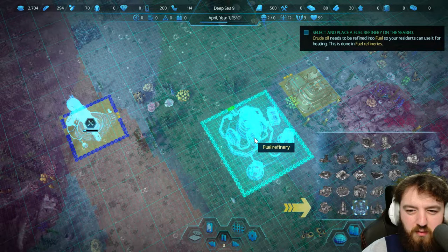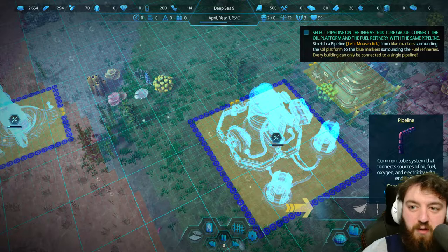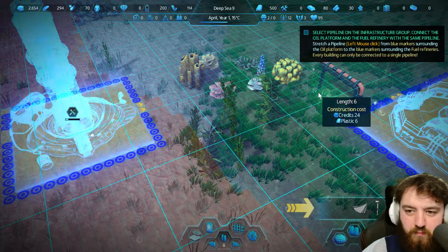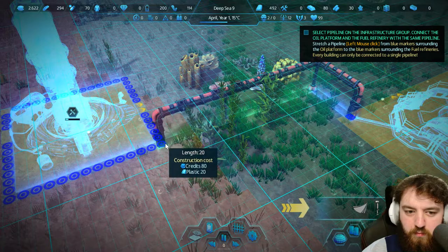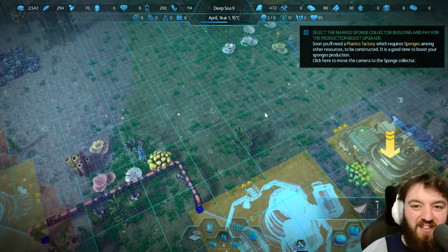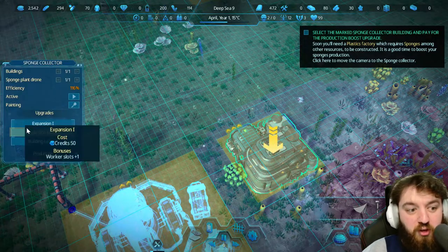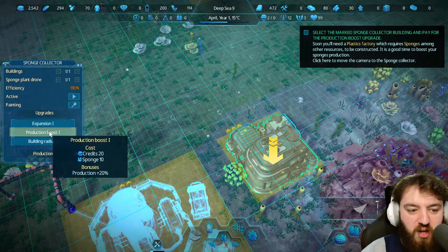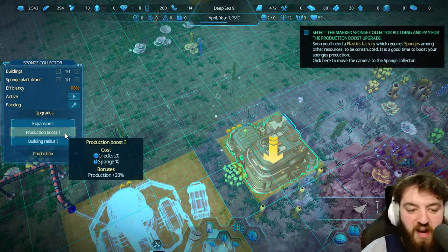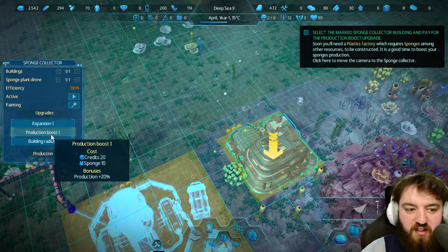I'll place it here. And then we've got to connect them up via pipelines — these connect buildings and allow the transfer of resources. We'll get really aesthetic with them as we go on here. Select the sponge collector and pay for the production boost. So you can basically upgrade all buildings, giving them extra worker slots, production bonuses and radiuses. I do recommend that you do it as much as possible, provided it's just credits and sponge — they're easy to spend.